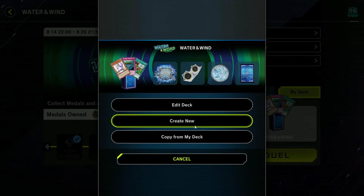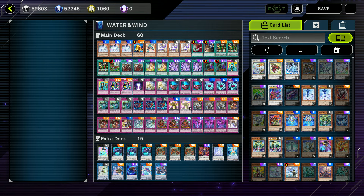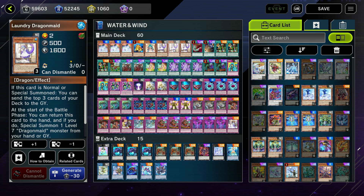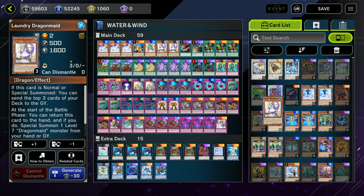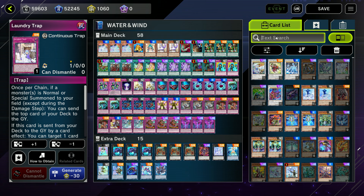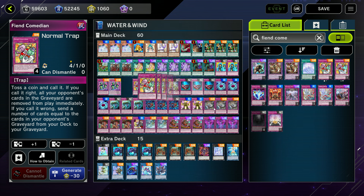Let's go over the deck list. I basically collected all the rewards you get in the extra screen — just the ones for winning duels now. This is a lot of monsters to run with Reasoning. We have copies of Laundry Dragon Maid. While I'm here, I think I might even drop those for a couple copies of Fiend Comedian — like in that first duel, it was just getting so much value. It was fantastic.